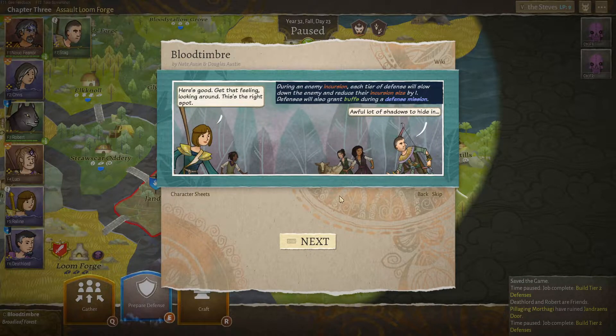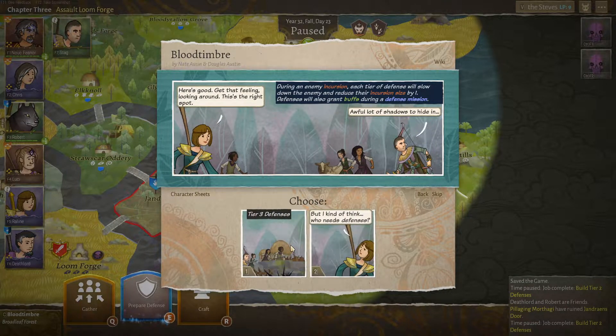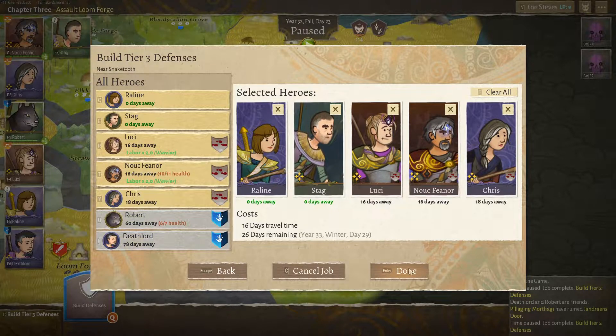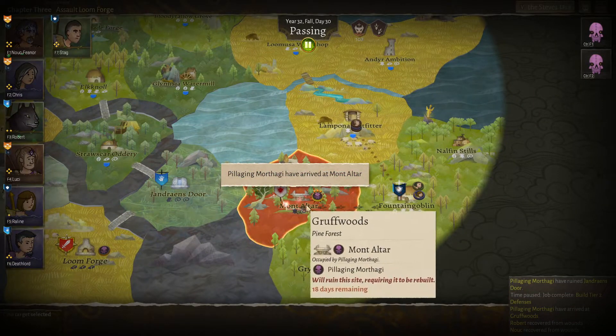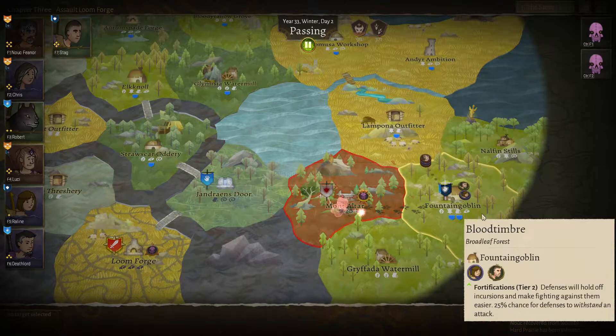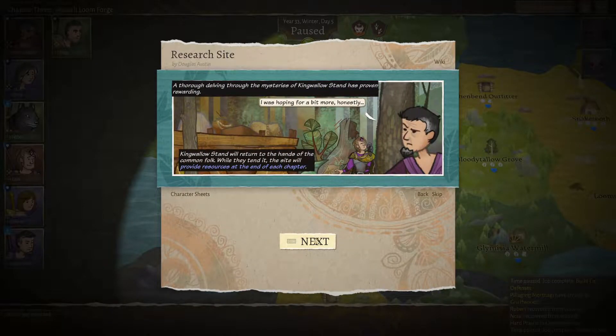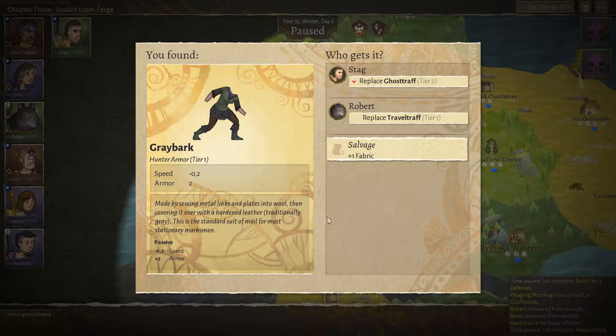I'm gonna even prepare a Tier 3 now. Yeah, build Tier 3, and we can add Lucy, Nuke, and Chris over here. They can work on this while these guys destroy Mount Alter, which is just fine. And research complete over here — what did we find? Some Heartwoods and Greybark. Tier 1.